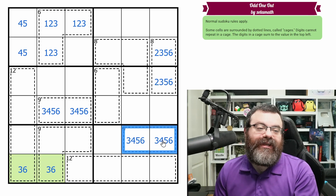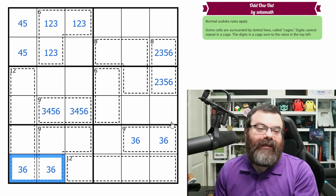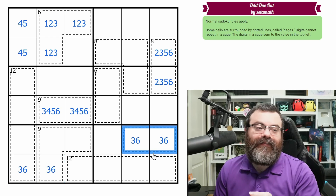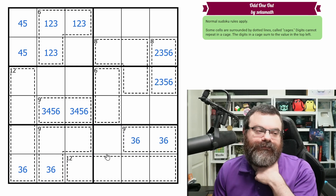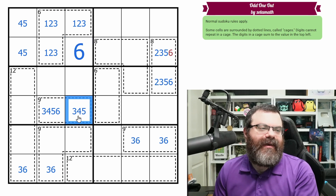If one of three or six ends up in the nine cage, then both of them have to end up there, because we need to add to nine. If a three ends up in there, the way to add to nine is with a six; if a six ends up there, the way to add to nine is with a three. This box needs a six, and that can't be six, meaning this can't be three because we need to add to nine.